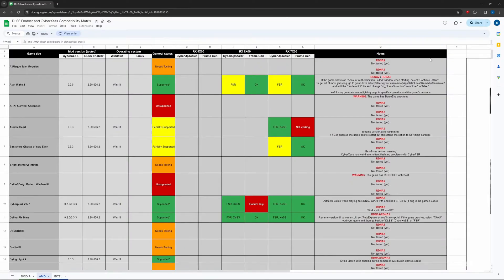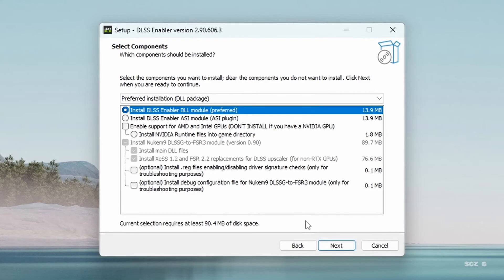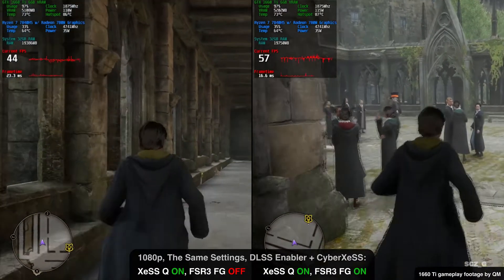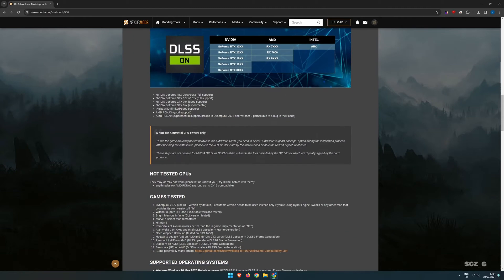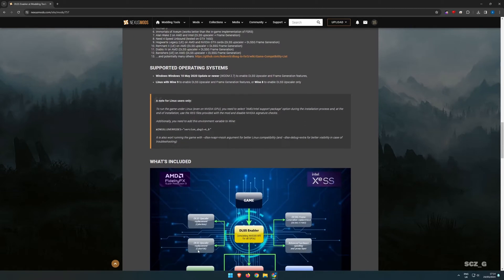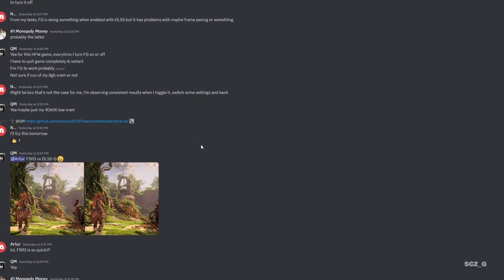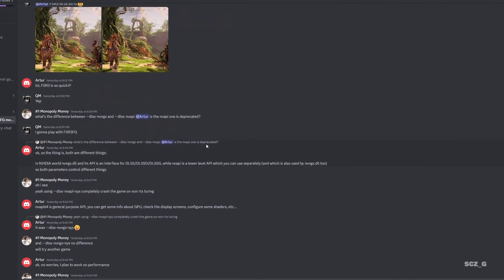Its compatibility list is growing. You can use it not only with GeForce but also with AMD Radeon and Intel Arc graphics cards, and contributors keep the info updated. What else is good about DLSS Enabler? It's free and will stay that way. You can download it on Nexus, test it, ask for help there or on the DLSS2FSR server, and you can contribute.